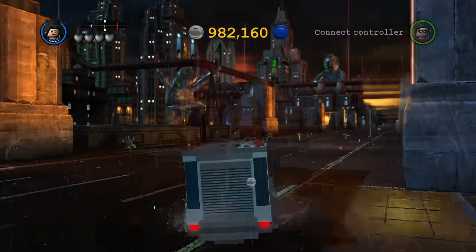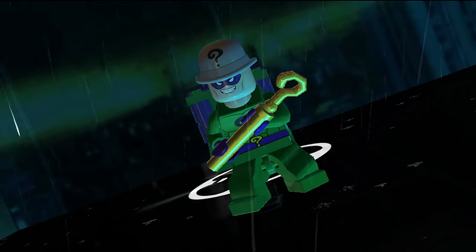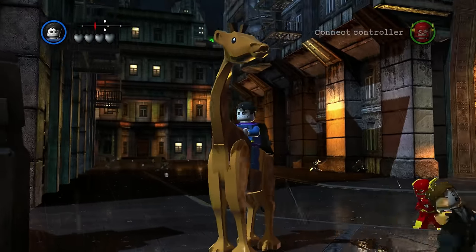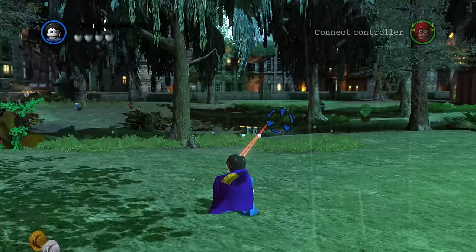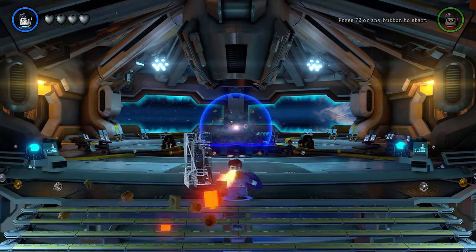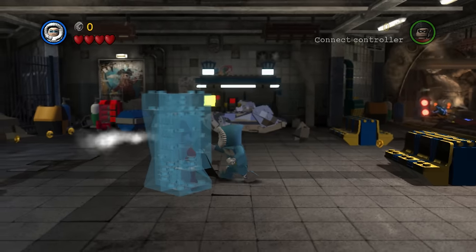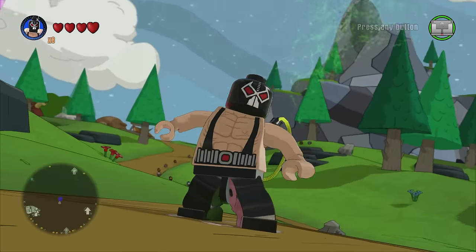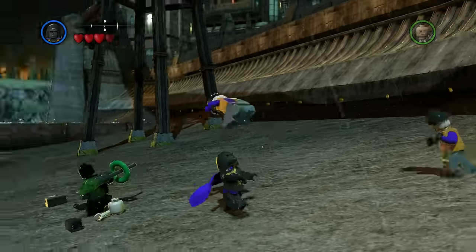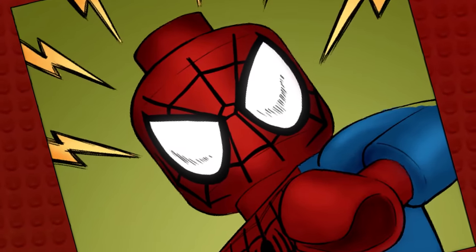You cannot use your DLC characters in the open world until you complete all 15 main story missions. The villain pack is equally just as bad. You get Bizarro, who was lazily done — he is meant to be the opposite of Superman, so he should have heat breath and ice vision. I'm glad they fixed this in LEGO Batman 3. Black Adam is the exact same as Shazam apart from his menacing stance. Then there is Captain Cold and Gorilla Grodd.